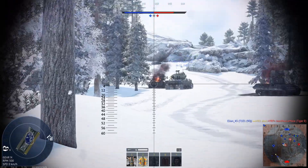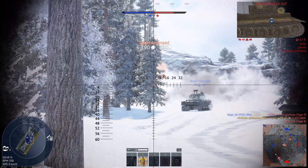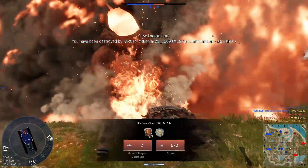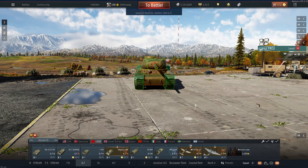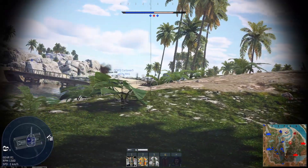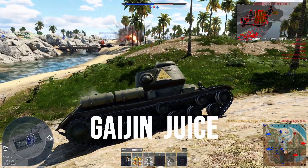Let me first address the Russian elephant in the room — my skill issue. I like to blow up a lot in this thing. A lot. The armor isn't spectacular; there are several weak spots that can ruin your day: the lower plate, spots in the turret, and the cupola. So at 6.7, you need to learn this tank, be one with it, and nurture that sweet Gaijin juice.